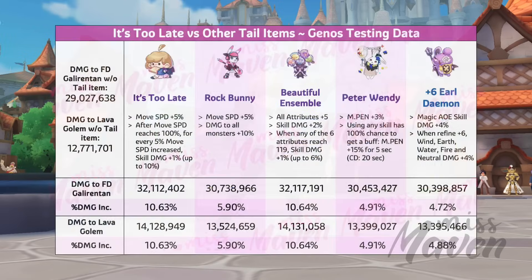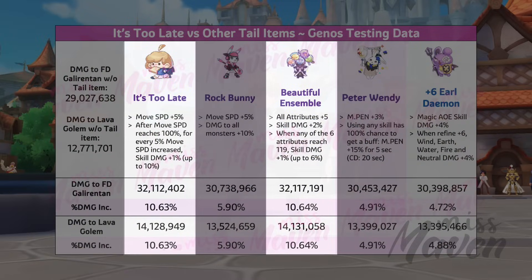Based on these tests, both It's Too Late and Beautiful Ensemble will provide the highest damage increase, which is a marginal difference of 0.01%, roughly equivalent to 5k damage variance.